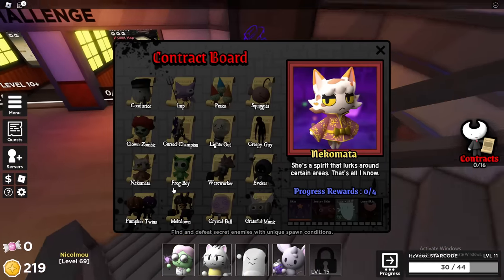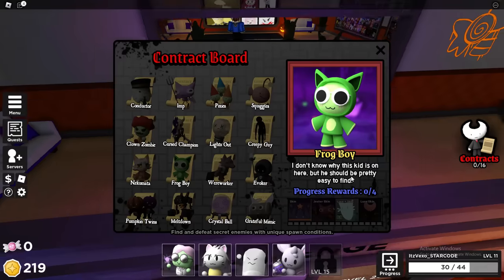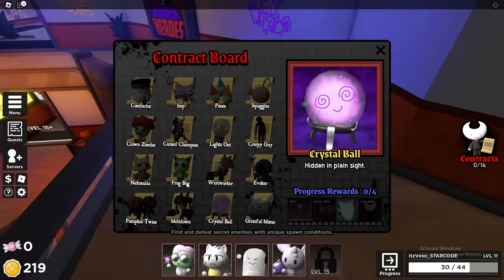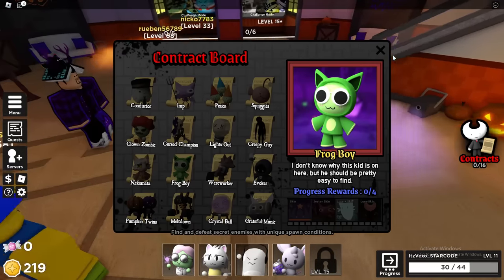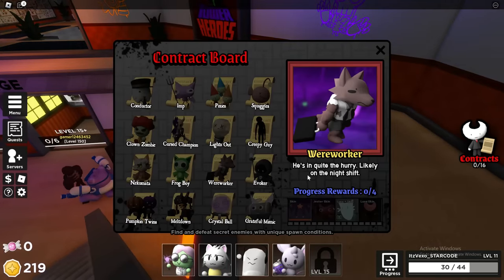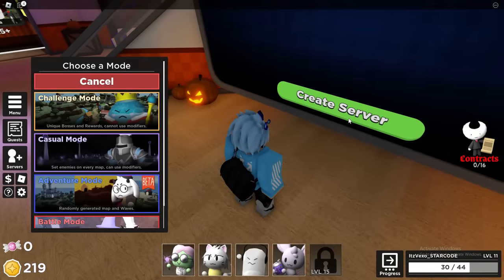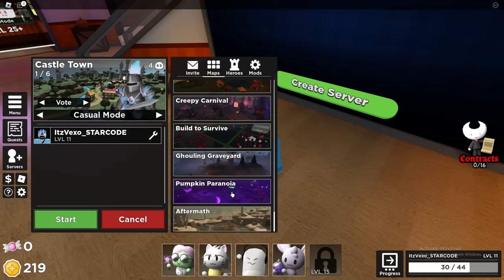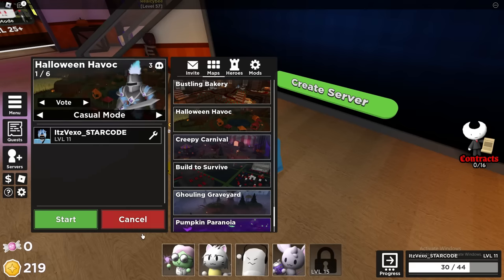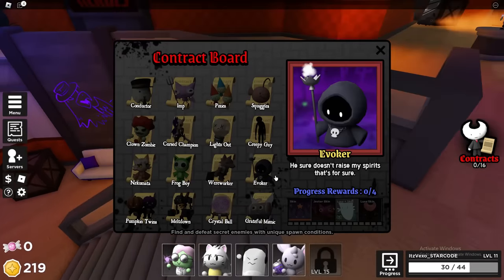For Frog Boy, 'I don't know why this kid is on here but should be pretty easy to find' — basically play the new map and he should spawn in, really easy. For War Walker, 'he's in quite the hurry, likely on the night shift' — you need to be in the Halloween Havoc map for this one. For the next contract after the Werewolf, 'he sure doesn't raise my spirits' — it's going to be one of the new maps.